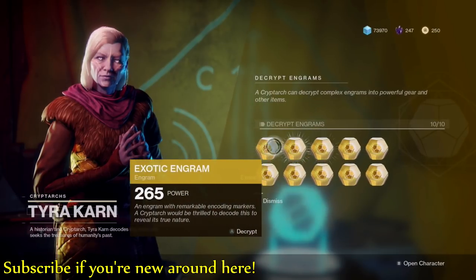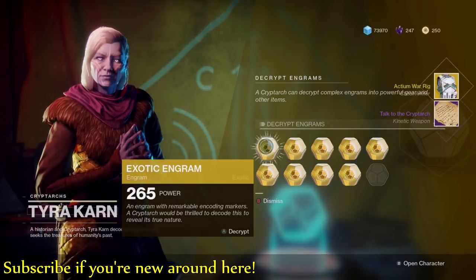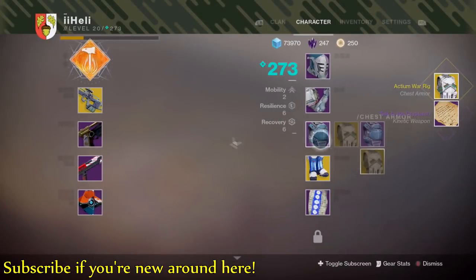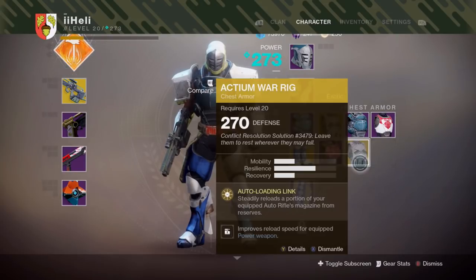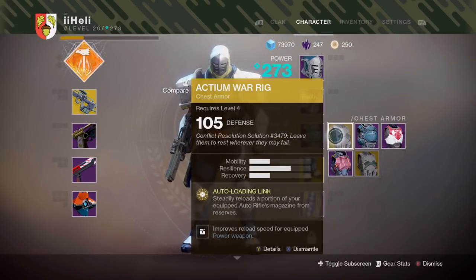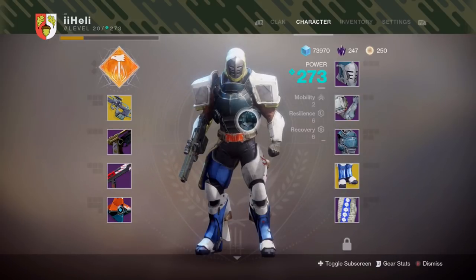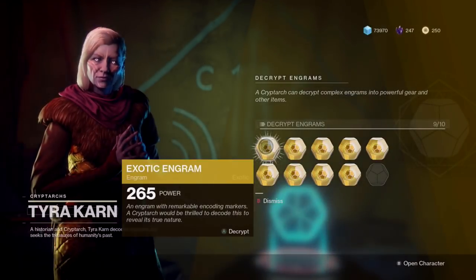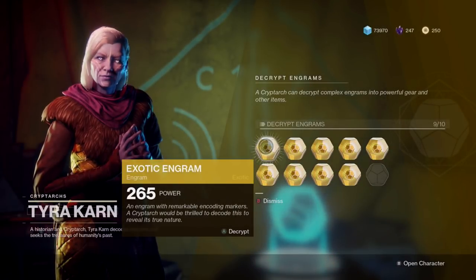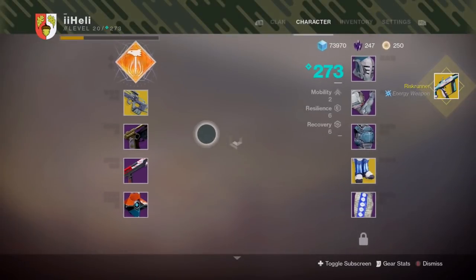We're going to start with the three 265 engrams. First off we get an exotic chest — we have the Actium War Rig. As you can tell, I already have that; it was the chest piece I picked during the campaign. I really hope this doesn't follow suit in terms of bad luck. I got these mostly from public events — about 90% of the time.